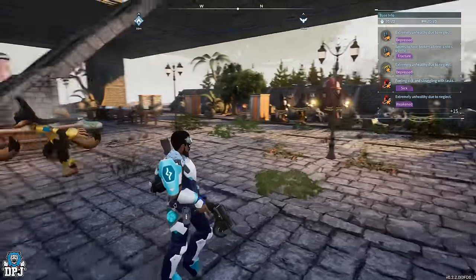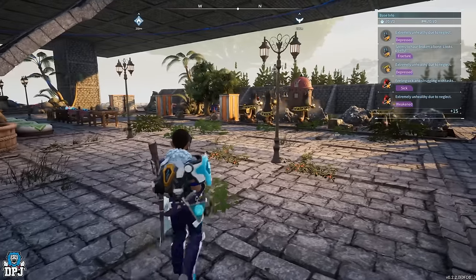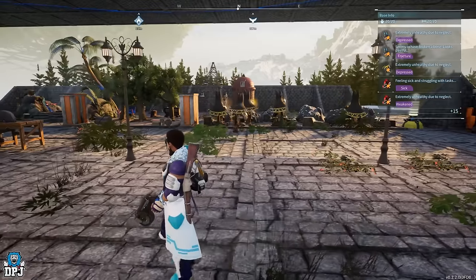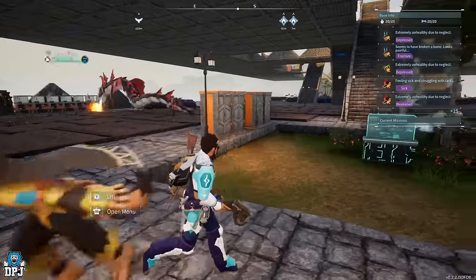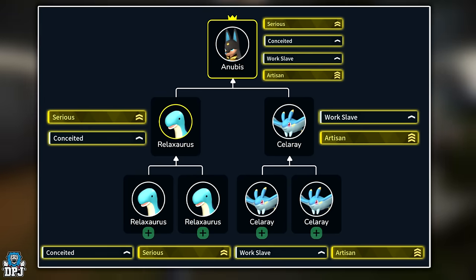We're leaving Lucky out because breeding Lucky into your pals requires you to get a lucky pal, which makes it more or less impossible for some players. As you can see by this breeding tree on screen — and these breeding trees will be on screen for all of the pals showcased today, so screenshot it or favourite the video and come back.